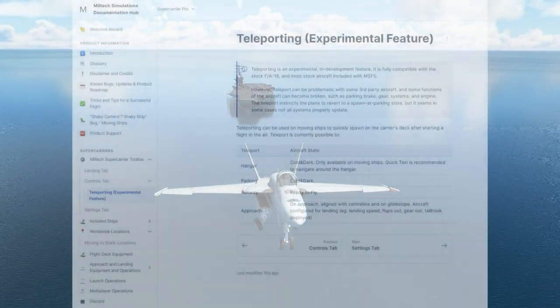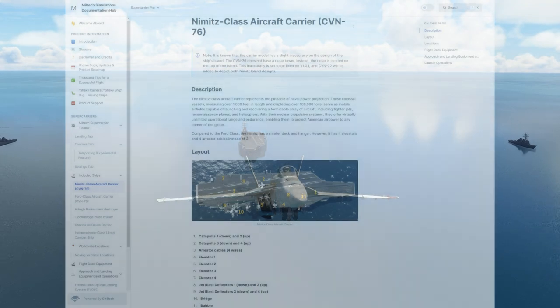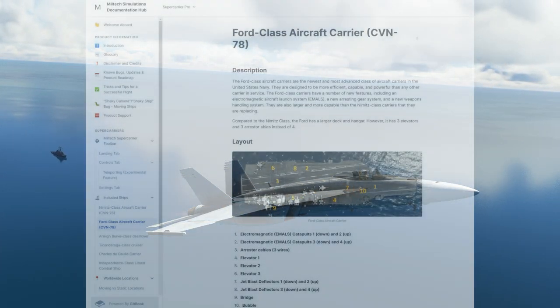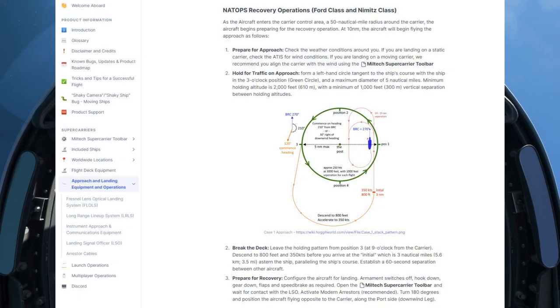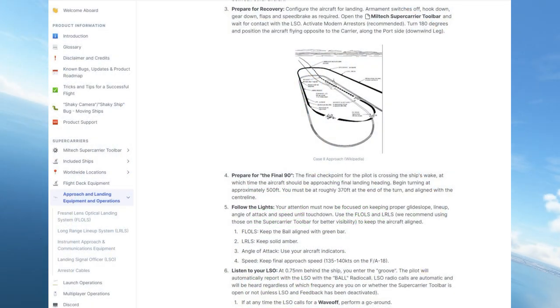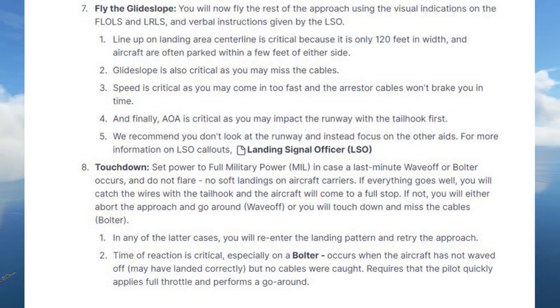Now that we are in the air, you are going to think maybe we should have studied the ship and landing procedure first. So let's have a look at this part. I really like the fact that Miltex spent so much time doing this amazing documentation with very detailed information, as you can see on the screen. The link will be in the description, of course.